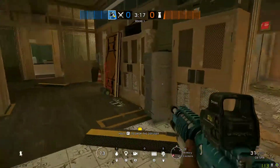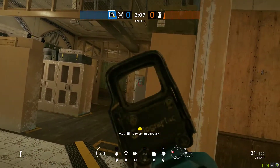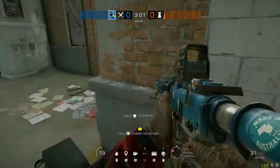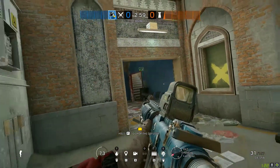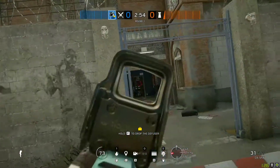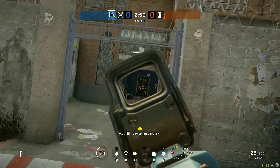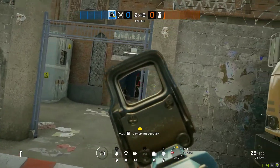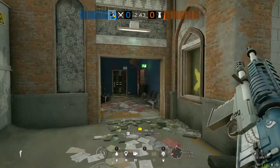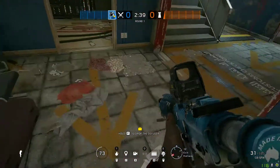You might also have another operator sitting over here just watching this flank. With three operators upstairs, put a fourth operator — this is the ideal situation. Have a fourth operator right here watching the cross by this hallway, watching if they're going to be running out of Workshop to come in here, watching the stairs in case they're coming from Customs or down Metal Stairs into the main lobby hallway area.